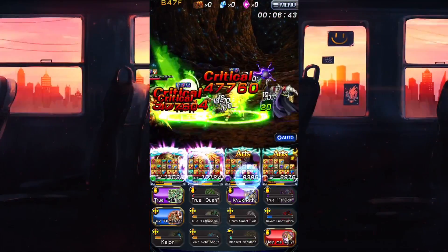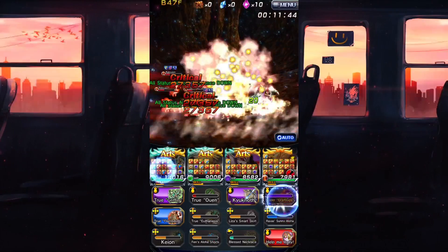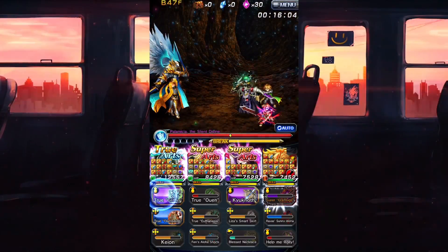Lisa's Smart Skirt is crazy — it's a pseudo-heal and it gives you arts. 100 percent worth the pickup, go for it. It's a top tier item you're going to need in a lot of sustained comps later on and I just can't recommend it enough. I use it a lot — I have like two of these and I wouldn't mind getting a third one either.